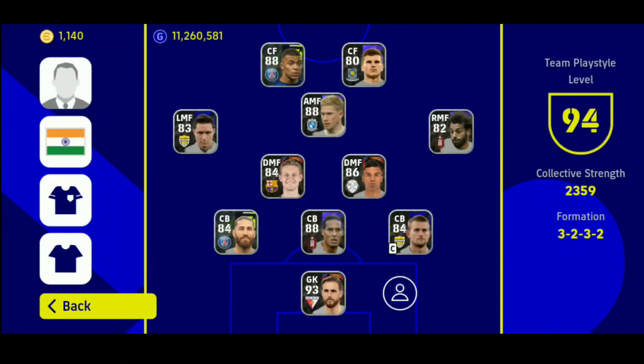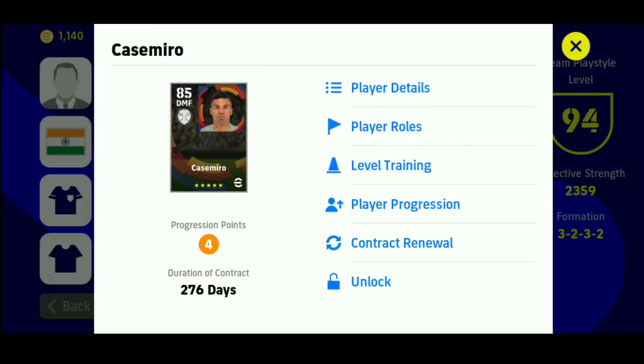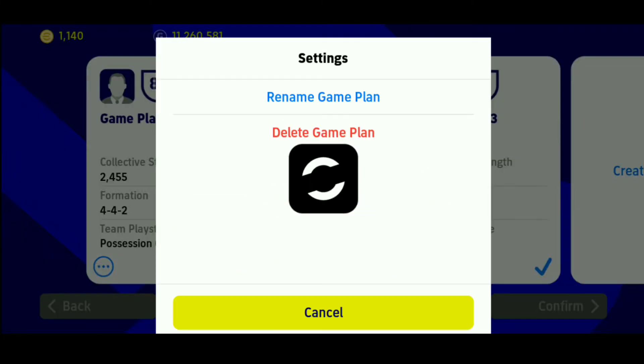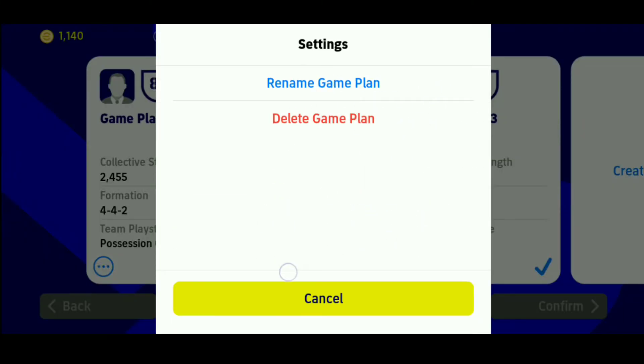There are two changes inside the squad management that nobody noticed. Number one, if you click any player, you now have a direct option for level training and also play progression. Additionally, if you click on game plan, you have more options to rename any squad or to delete the squad. This is fully newly added.